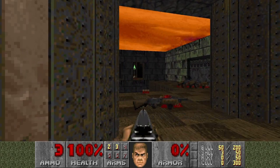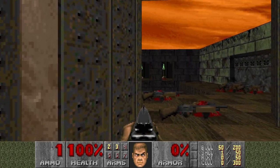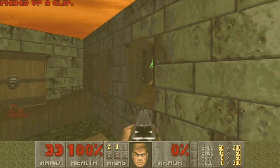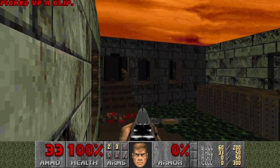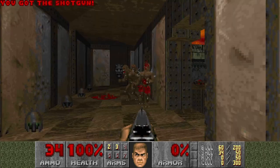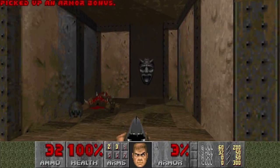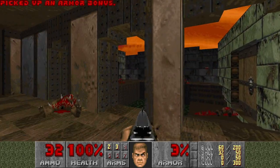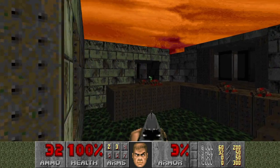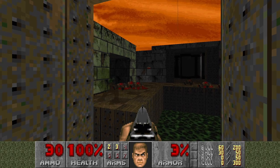So now I need to carefully take down these shotgunners, and hopefully not get damaged at all. That's good enough. Then these imps. And then we need to get the green armor over there. But first I need to kill these specters, and I don't want to miss any shells.